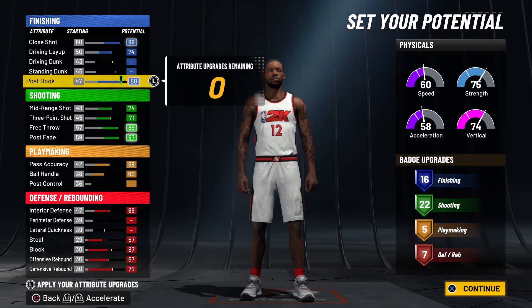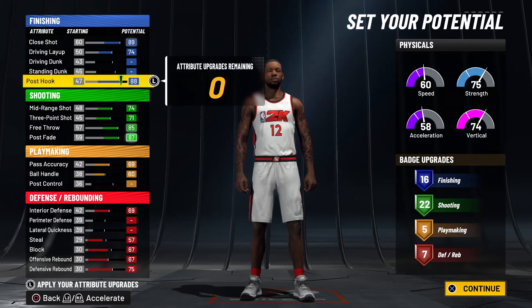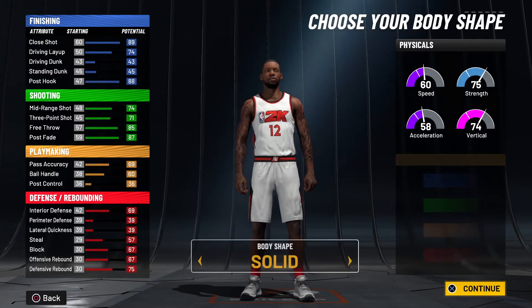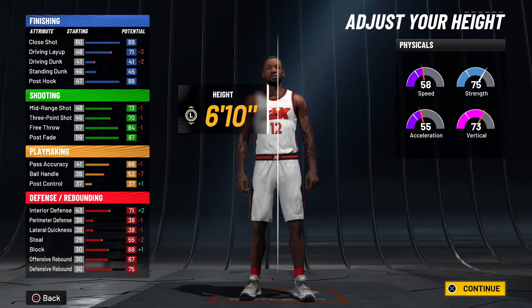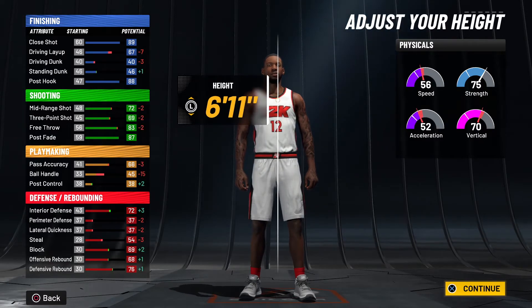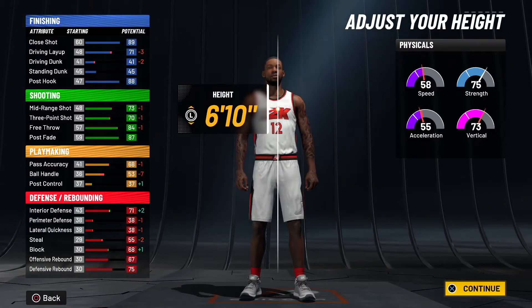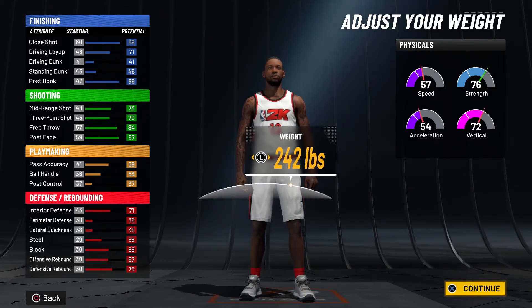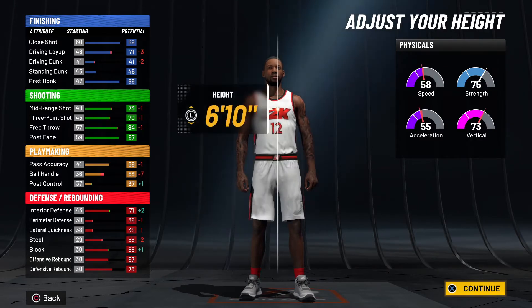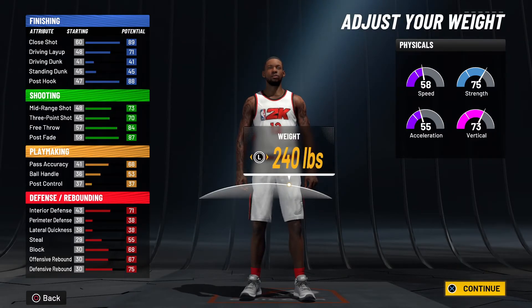So you're looking at a badge count of 16 finishing, 22 shooting, five playmaking, and seven defensive — way more than his original 14 finishing, nine shooting, three playmaking, and six defensive — which makes this build actually viable online. He's 6'11", so going up in height will hurt your stats a little. You can tailor it to 6'10" if you want, but I'll show both. For weight, go 242 at 6'11" or adjust down at 6'10".